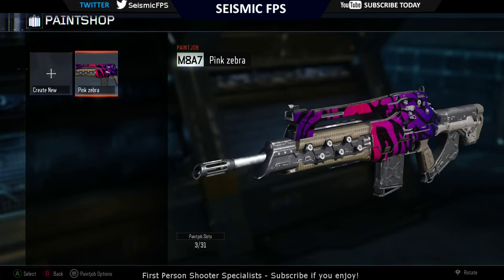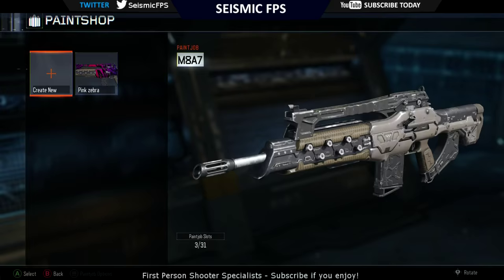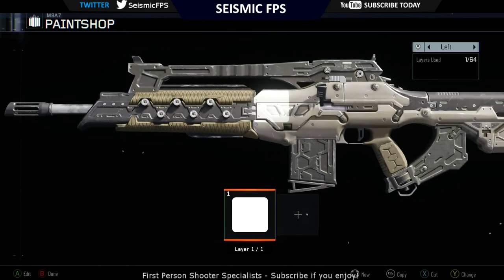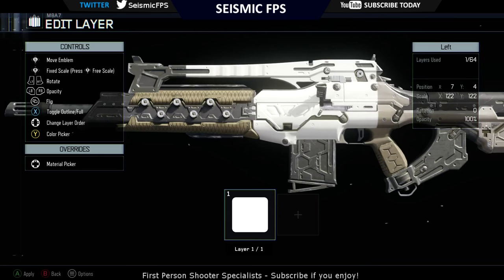G'day YouTube, it's VBlaze here from Seismic FPS and today I'm going to be showing you how to do this camo in Black Ops 3. So the first thing you want to be doing is going to create new and going across to tools. You want to grab the round square and then just blow this up until it covers the whole paintable area of your weapon.